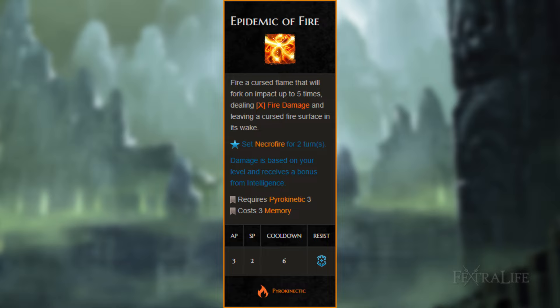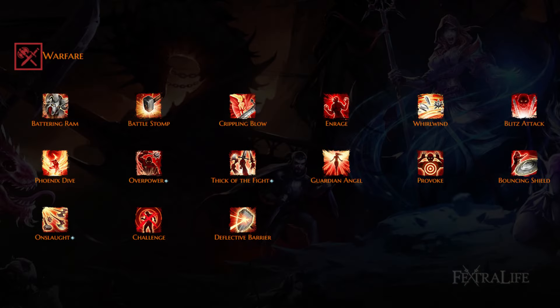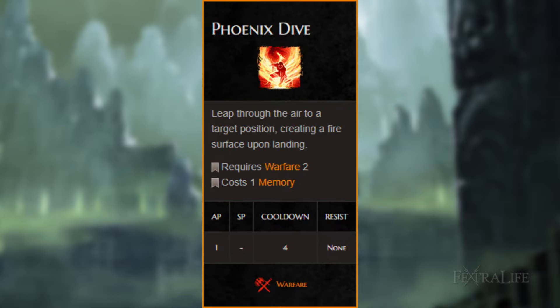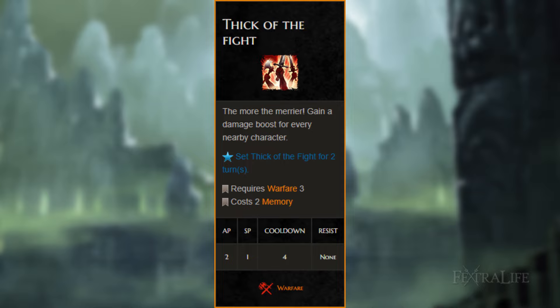Epidemic of Fire requires 3 AP and 2 Source Points, making it a once-per-encounter type skill. What's really good about it is that it uses cursed fire, meaning you can apply the necrofire status effect with it. Warfare skills: Whirlwind deals damage based on your staff type and has decent AOE especially early on in the game — when combined with Master of Sparks it can absolutely destroy nearby enemies in one attack. Phoenix Dive is your means of jumping into the fray; the fact that it does some fire damage is just an added bonus. Thick of the Fight — if you decided to put 3 points into warfare I recommend taking this skill, as it boosts damage by 10% for each character around you, both friendly and hostile, and it applies to any type of damage.